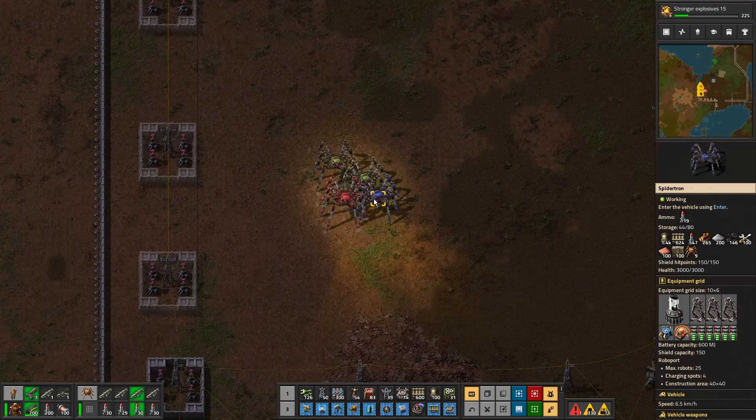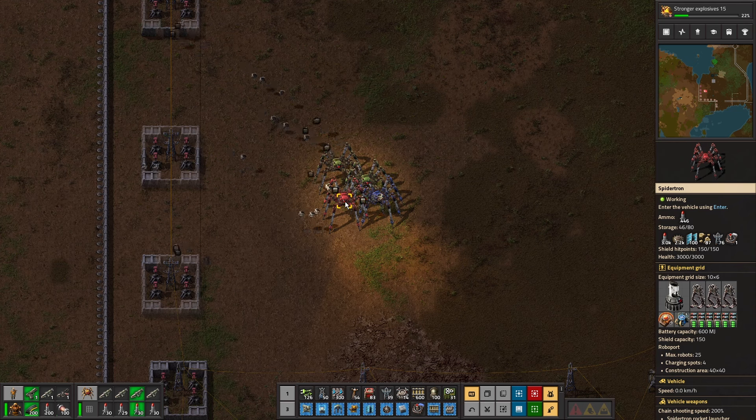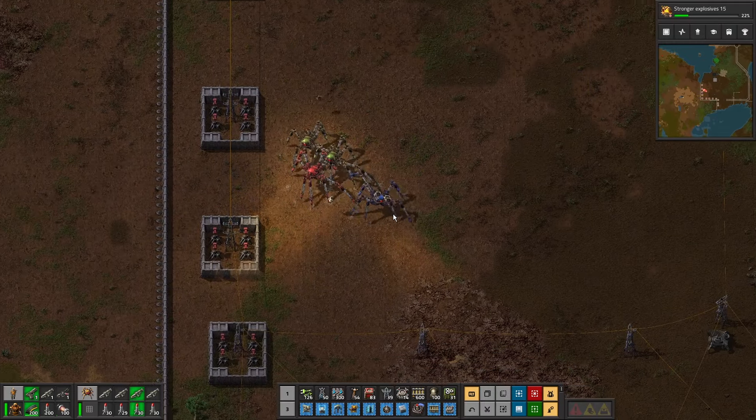We're out of walls. I should be carrying walls with me. No — but we've got loads of shells, okay.